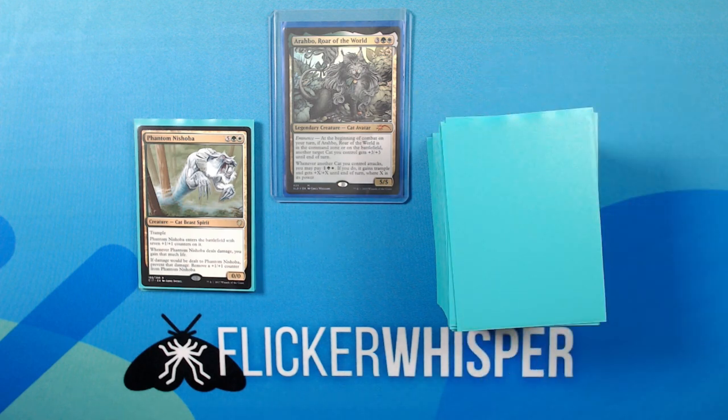Phantom Nishoba — 5 Green-White for a 0/0 Creature Cat Beast Spirit. Trample. Phantom Nishoba enters the battlefield with seven +1/+1 counters on it. Whenever Phantom Nishoba deals damage, you gain that much life. If damage would be dealt to Phantom Nishoba, prevent that damage and remove a +1/+1 counter from it.